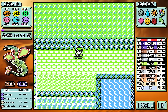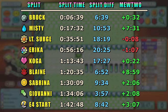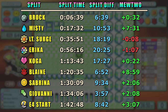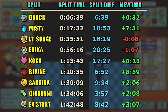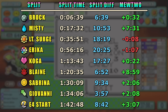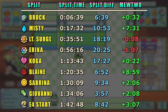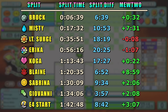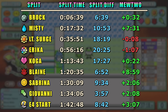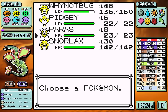Now for some juicy split data: beating Giovanni at one hour and 34 minutes, and crossing into the Elite Four at 1:42, gives Flygon a little over a three-minute lead over Mewtwo's time. I know what you're thinking — this looks like a lot to beat Mewtwo's time. Not only that, the three-minute lead gives slight hope for a top three or even top two time. I was very excited, but there's an elephant in the room that we have to address.